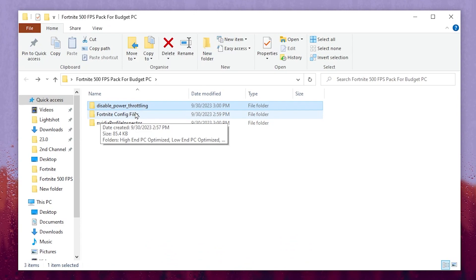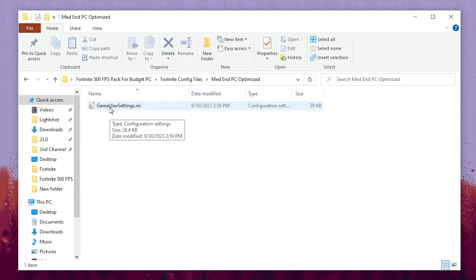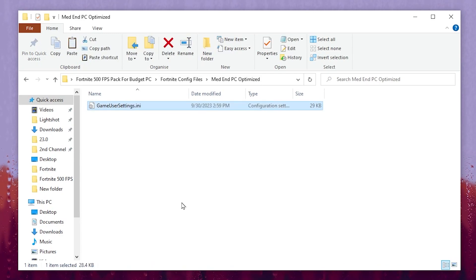Go back and open the Fortnite config file folder. I have done some important settings according to different PC specs — you can ask me in the comments by typing your PC specs and I'll suggest the best settings for your Fortnite. I have a mid-range PC so I'll go with the mid or high-end PC folder. Inside you will find 'GameUserSettings.ini'. Right click and copy this file.